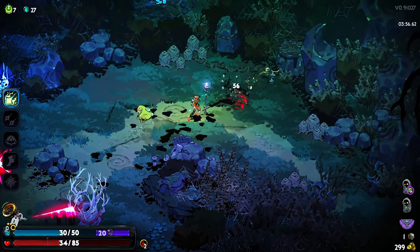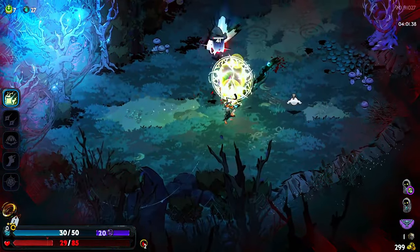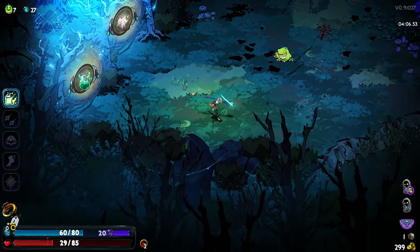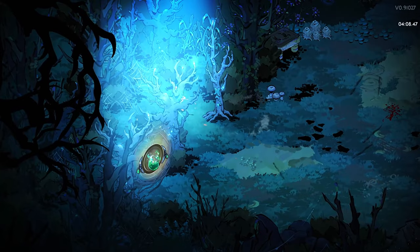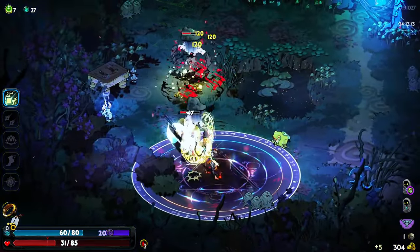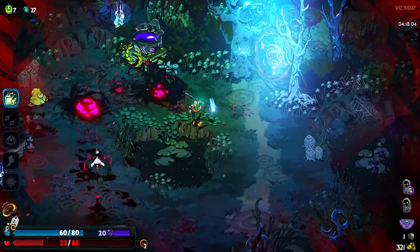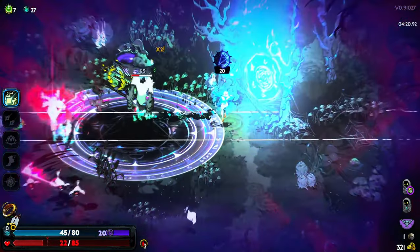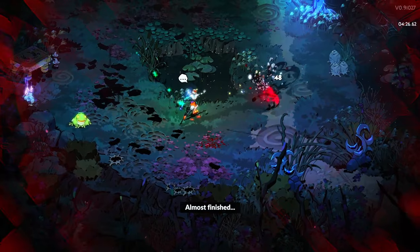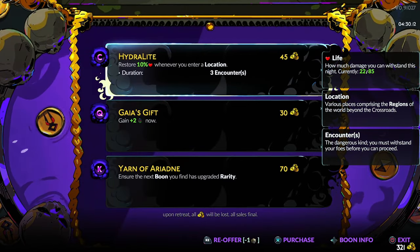We're just using mana to get the bonus damage from our card — that's the only reason. Let's go for ash. That was already his second effect. How's it going? Not great, but not terrible either.